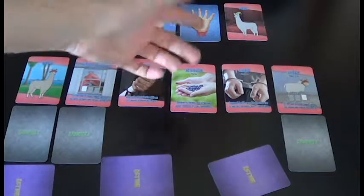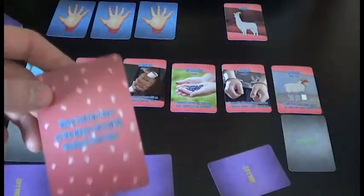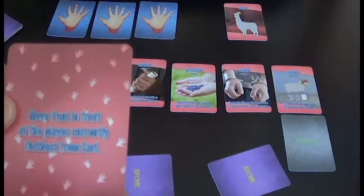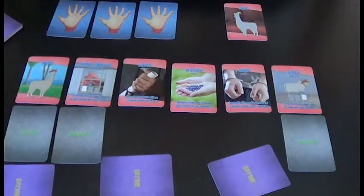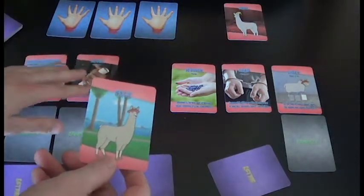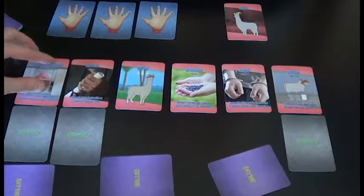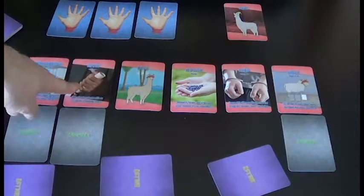The first thing that would happen is Carl eats this hand, and its effect takes place: 'Move Paul in front of the player currently furthest from Carl.' So Paul would move to that position, and then you would start the round, going from the back of the line forward with each player.